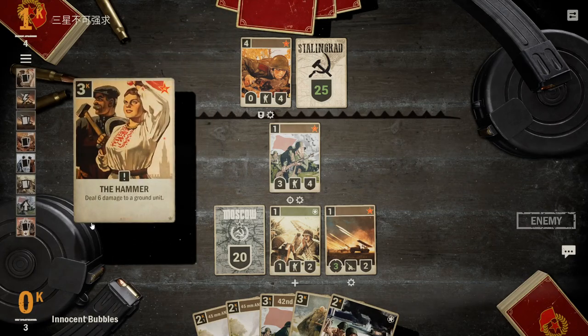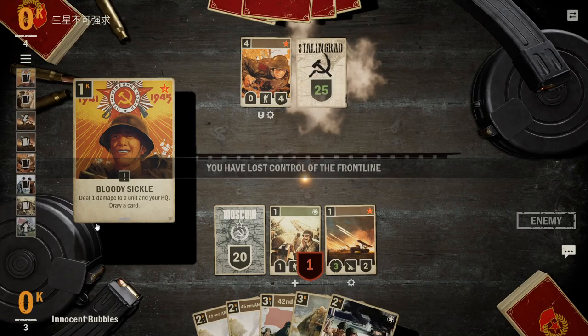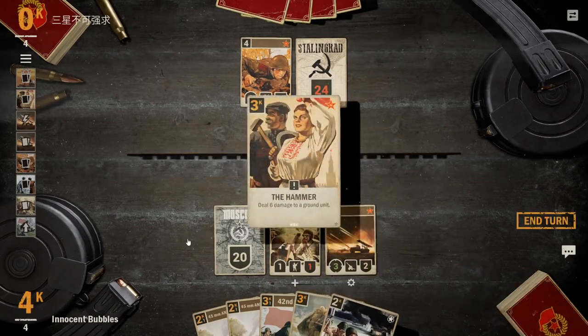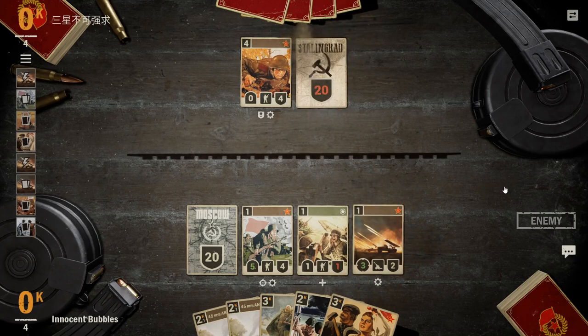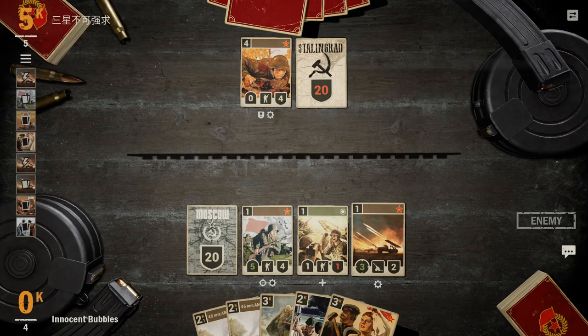He goes ahead and hammers our 42nd Rifles and then applies the pressure of a Bloody Circle. Fortunately we did keep two of them, so we can simply drop the other and then go ahead and take away all that healing he previously did. Back down to 20 health — very, very nice start for us, feeling pretty confident.